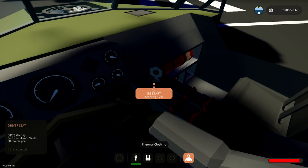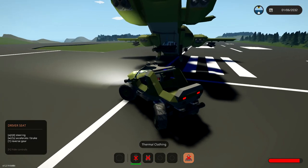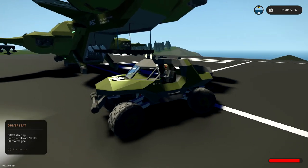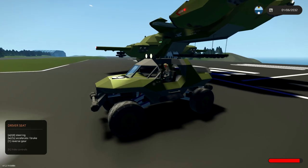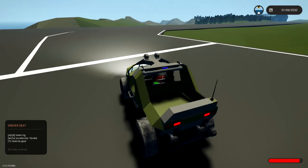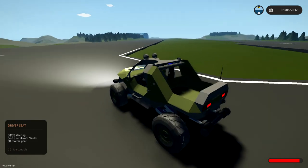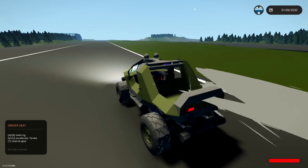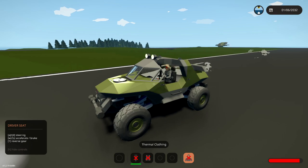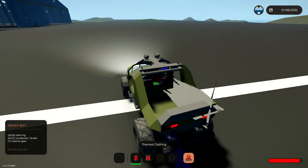Alright, here we go - sit in the seat, engine start. Awesome, got our lights. It hasn't started yet, it's really trying to start its engine. Is it running? Yeah, I think we're running. So yeah, in game this thing actually has a big machine gun on the back - obviously in this game there are no machine guns yet, but maybe sometime in the future. How fast are we going? Guys, we're actually building up quite a lot of speed here. It was very slow to begin with but now we're going 150 kilometers an hour - hot diggity dog!